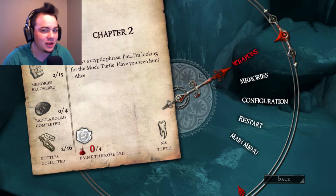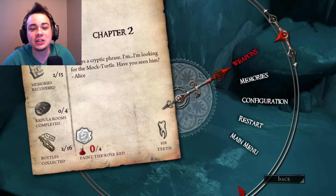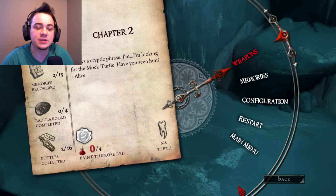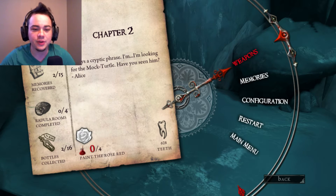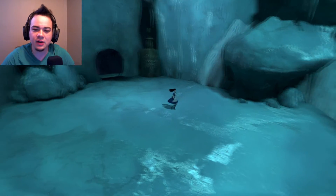Hello my friends, my name is Hayes and welcome to my theater. For today's entertainment we are back with some more of Alice the Madness Returns. In the last one we completed chapter 1. We got to a whorehouse I believe and then it got lit on fire and we got sent back to Wonderland. Now we're in this kind of frozen shithole that I don't really know what it is. We're looking for the mock turtle, which I don't know what that is either.